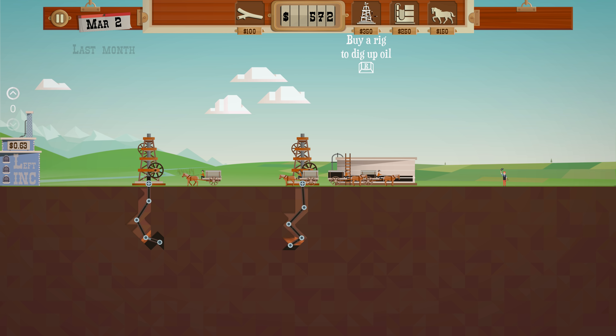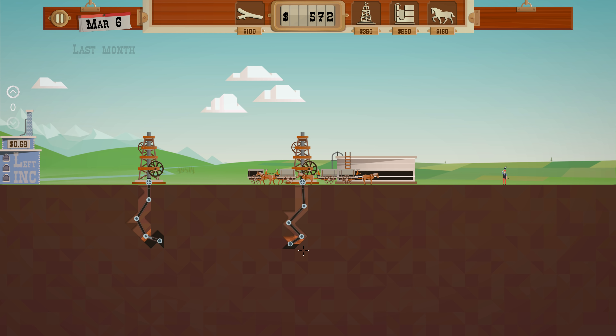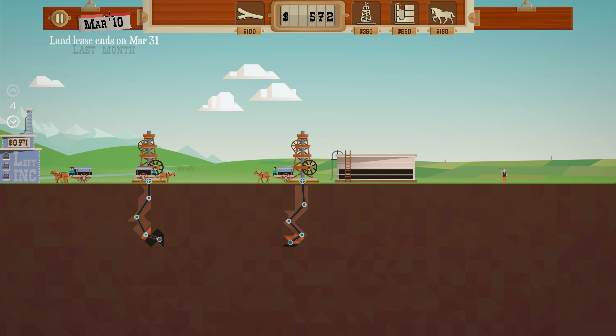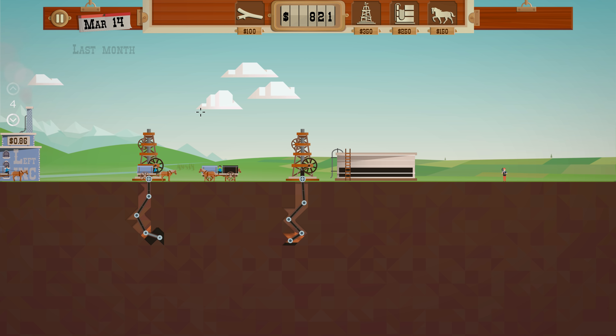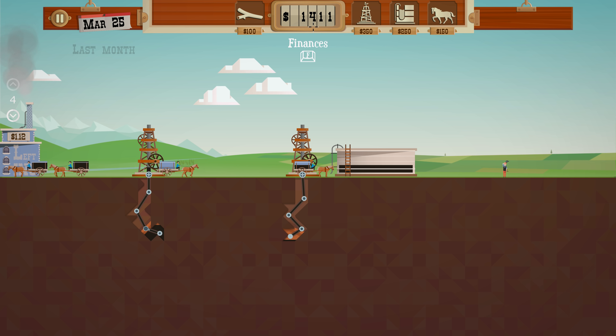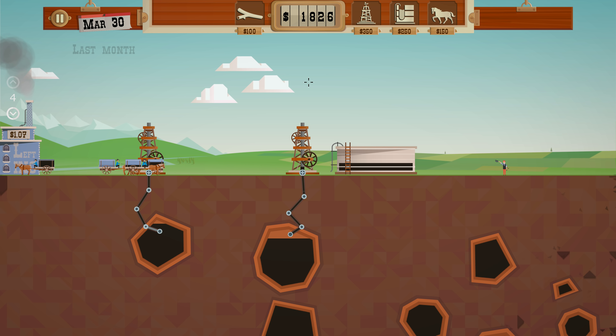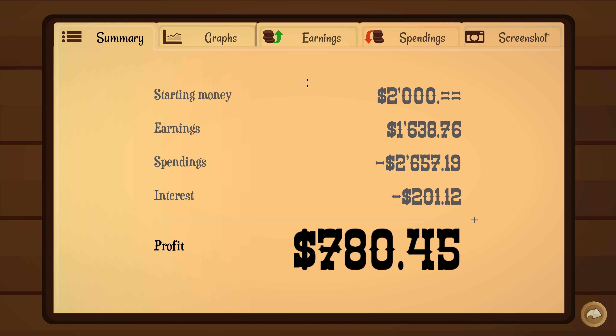We got one more — last month! This is like a shorter round, it only goes to March. So I guess we better sell everything we can before the month is over. This is going to be bad because we borrowed money. Oh look at all the oil down there — it shows you at the end where all the oil was. I think I'm going to be in debt. We started with 2,000, had about 1,600 earnings — we didn't make much profit at all.